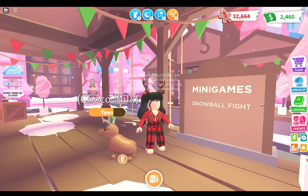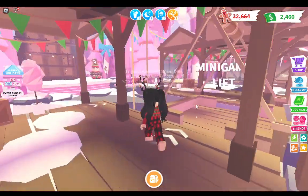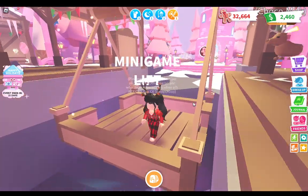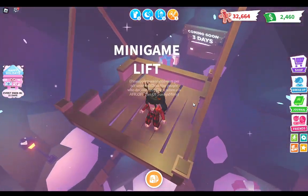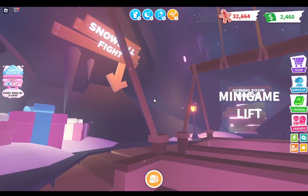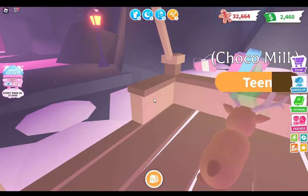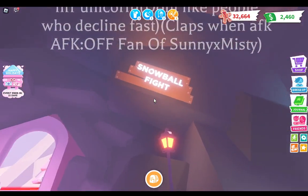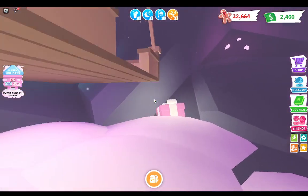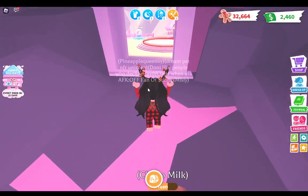Next up on our list, we have the minigames. Our only minigame right now is Snowball Fight, although there are more minigames coming soon. You go down on the minigame lift — it takes you to a new minigame coming in 3 days, another coming in 10 days, and then down to the last floor with the Snowball Fight, which is currently released. Let's go and play this Snowball Fight game.